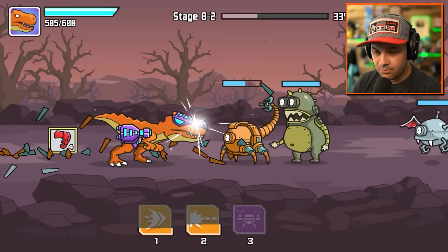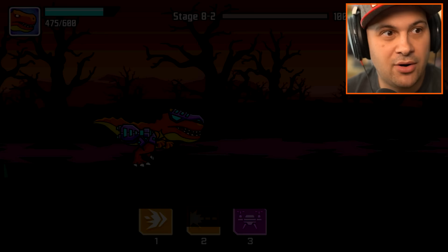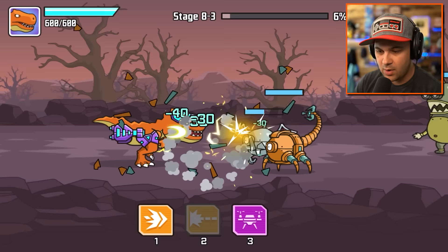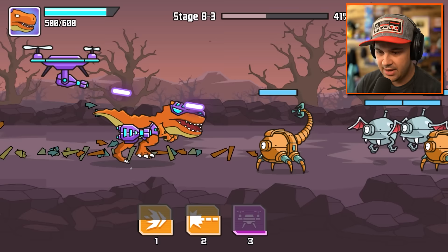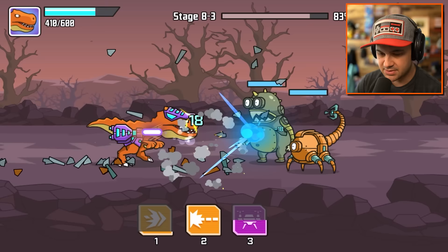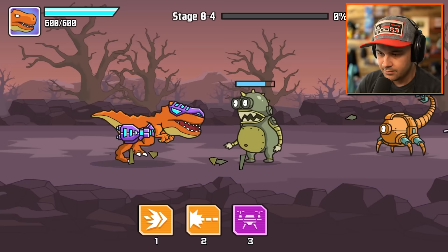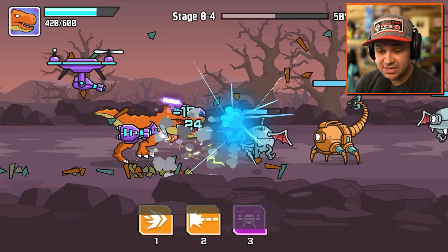I like that - bring in the drone. I don't like the way this guy's looking at me. Headbutt - beautiful. Machine gun. I'm feeling so much stronger now. I don't know if it's the drone or all the upgrades from the last level. I feel like we're getting through this level way better than the previous one. I'm calling in a drone strike because I need all the help I can get. We didn't even lose half our health - that's incredible.